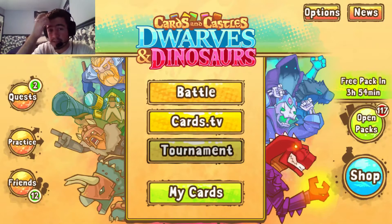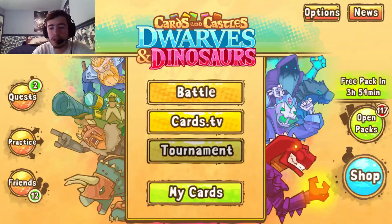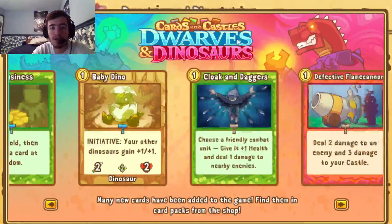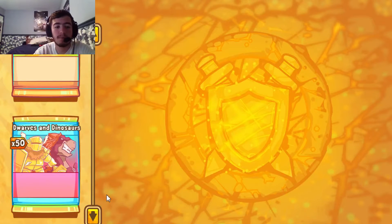With that being said, I also have the pre-order bonus as you can see by my massive open pack. I do have the 50-pack pre-order for Dwarves and Dinosaurs. Important to know quickly that you cannot get these packs unless you have gotten the pre-order. If you're looking for these cards, you're going to have to go searching in card packs. So always a good thing to get the pre-order first.